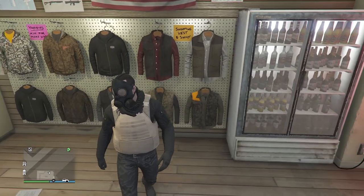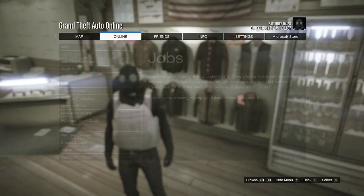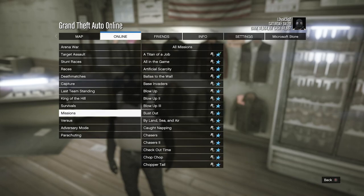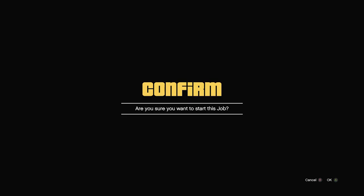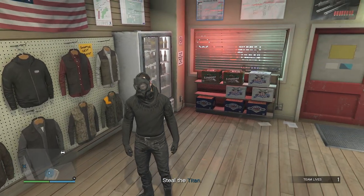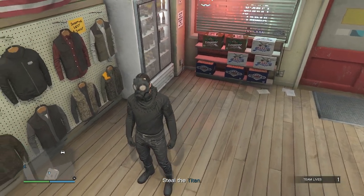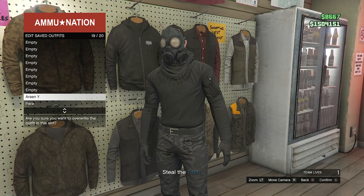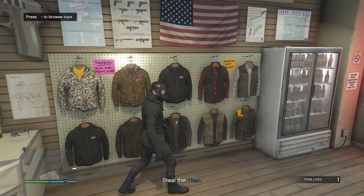After saving the outfit, back out of tops. Now start up a job: hit pause, go to Online, click on Jobs, go to Play Job, go to Rockstar Created, click on Missions, and look for the job called Titan of a Job. Once in the Titan of a Job mission, your outfit won't have the peach plate carrier anymore. Walk back to your tops, hit edit saved outfits, and save the outfit on whichever slot you used before. Then pull up your phone, click on job list, and quit the job from your phone.